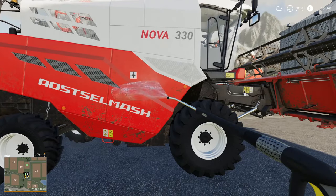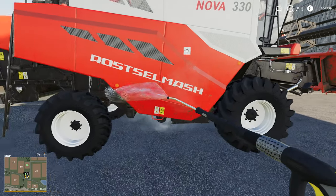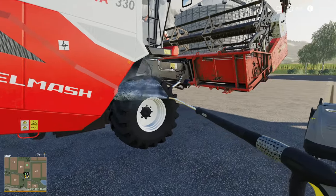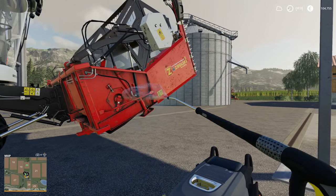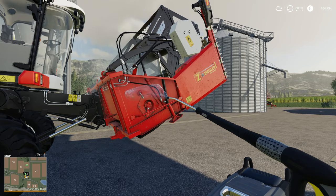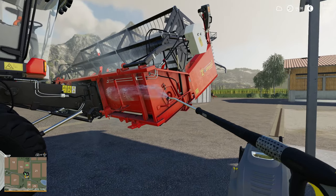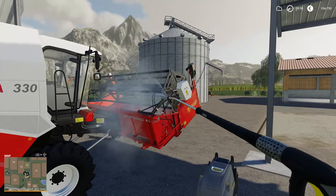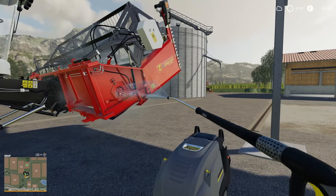That's why I like these fertilizer contracts — you can get them done pretty quickly. Even though you have to spend some money on the fertilizer itself out of your own pocket, it still works out pretty well. Whereas with the harvester contracts, you're committed to doing the whole field at 10 kph and it's going to take a while, and then you also have to cart the grain, which takes even more time.